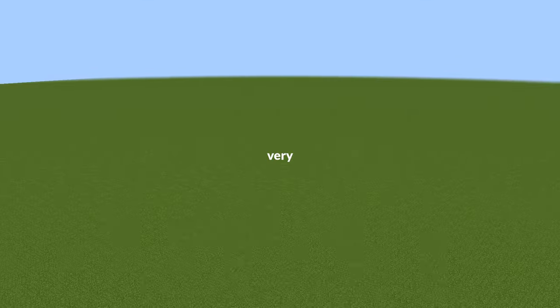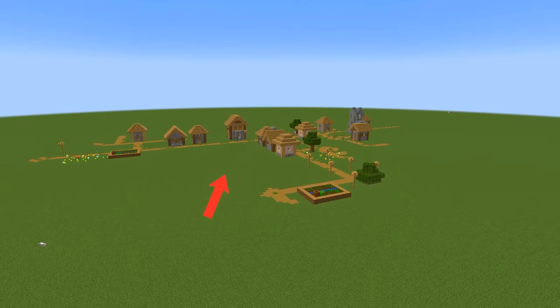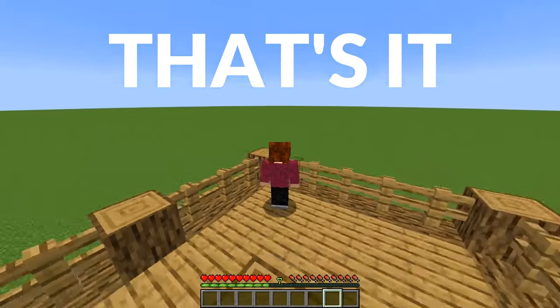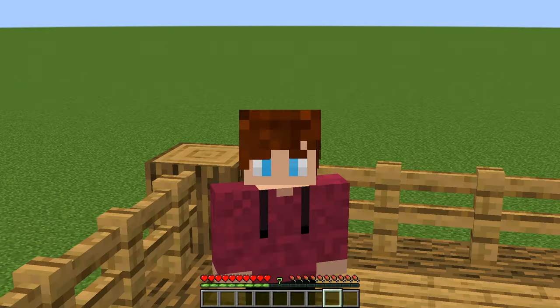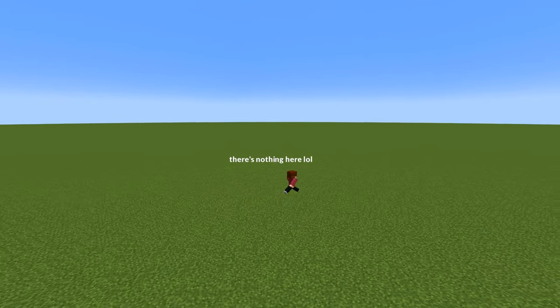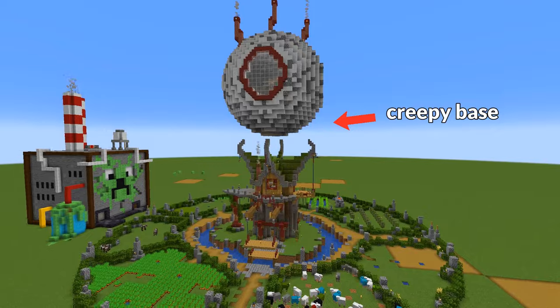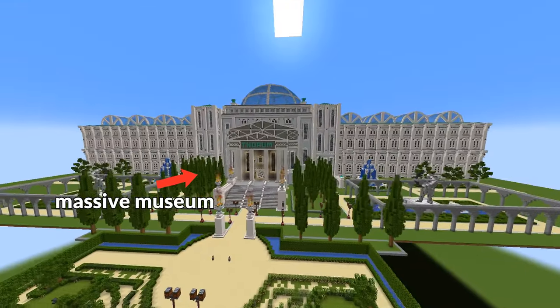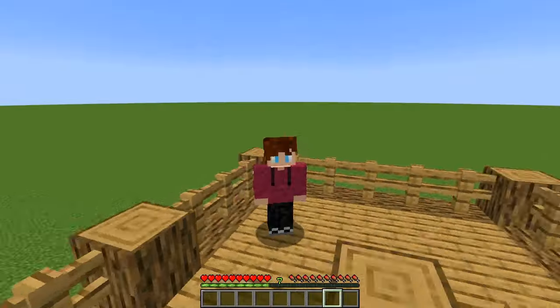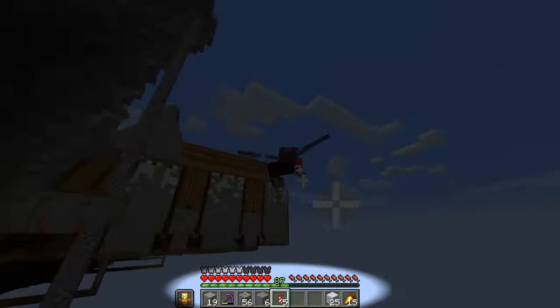Super flat worlds are very, very open. There's just three layers of dirt and bedrock. Other than the structures that generate, that's it. Which sounds bad, but you're instantly given a free canvas with absolutely nothing in the way to stop you from building anything in whatever style you want — whether that's some creepy tower megabase build, a massive museum, or an incredible city. And yes, all of this was built in a super flat world in survival mode.